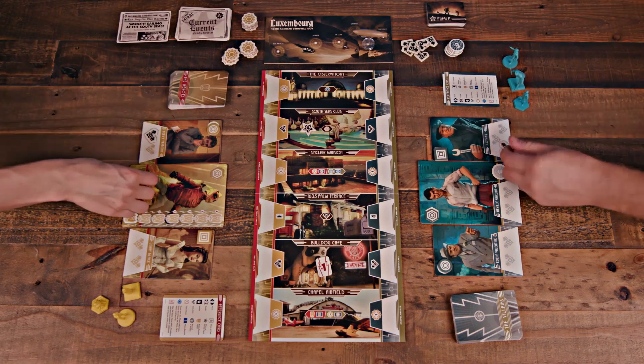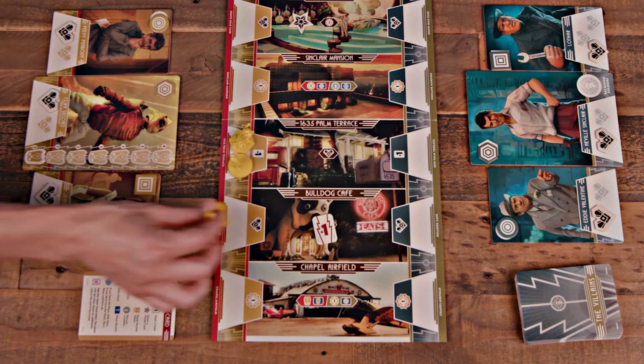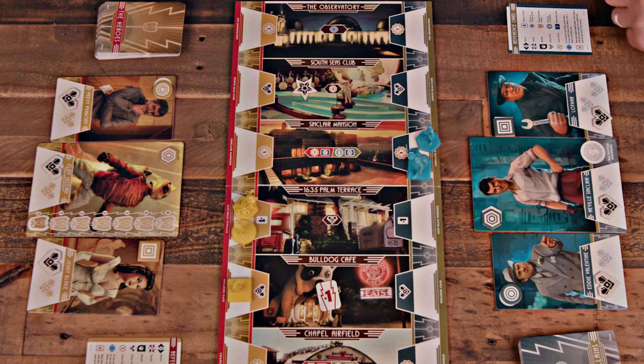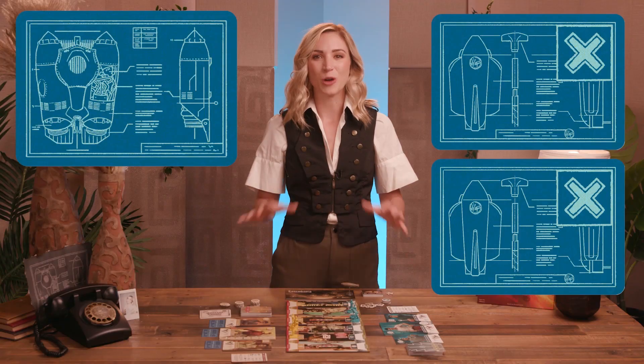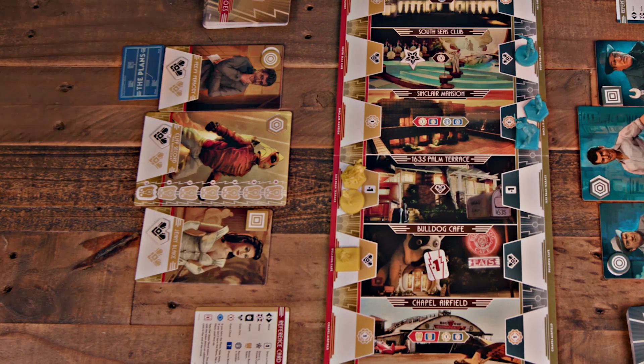Each character also starts with one grit token. Set the figures in the following locations: Cliff and Peavy at 1635 Palm Terrace, Ginny at the Bulldog Cafe, Sinclair and Lothar at Sinclair Mansion, and Valentine at the South Seas Club. The hero player sets the rocket token on the lowest space of the rocket skill track on Cliff's board, and takes the three plans cards, which include one blueprint and two decoys. They secretly assign these cards face down, one under each of their characters.